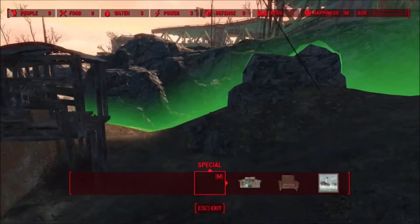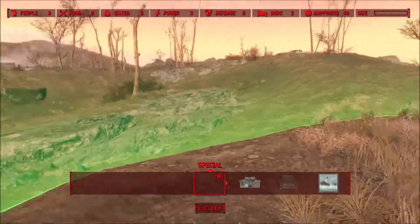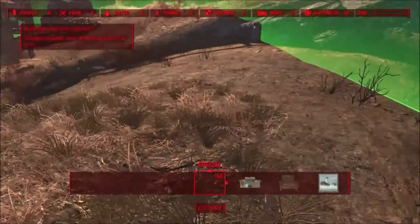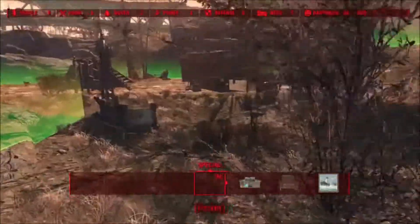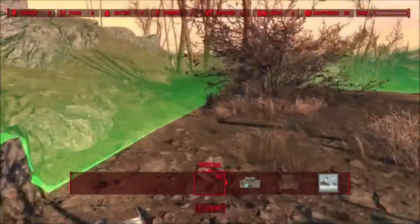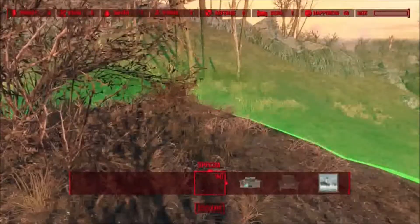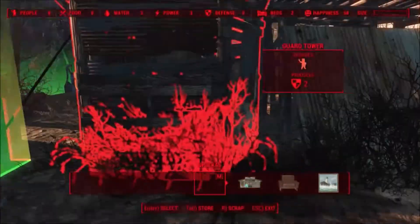Now this area is kind of small but it still makes a nice space. Outside this green area here you cannot build anything — in fact if I go out of it, it'll take me out of the workshop if I stay out too long. Right now I'm just going through and trying to scavenge anything I can get my hands on. It's not much that I can scavenge in this area. I think that's pretty much it.